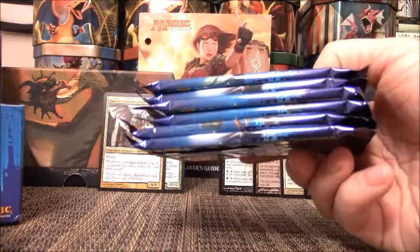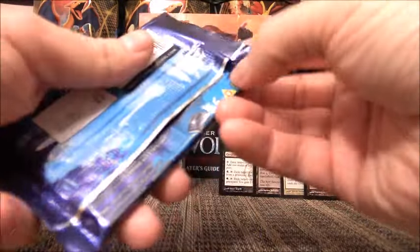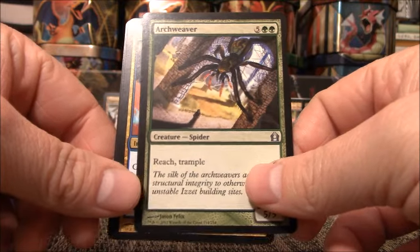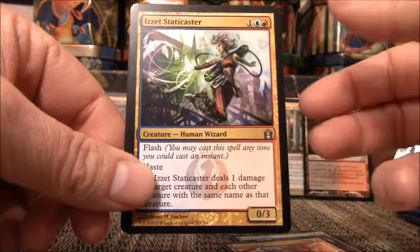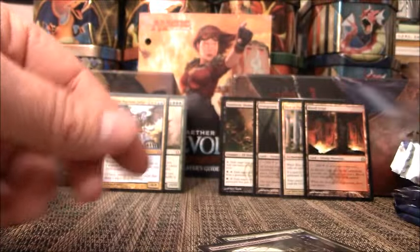Let's grab six more packs out of this — there's six more, this is going to be half the booster box. This is what our 13th pack starts off with: Archweaver, Izzet Charm, Staticcaster, and my rare — Underworld Connections. That's it for that pack.